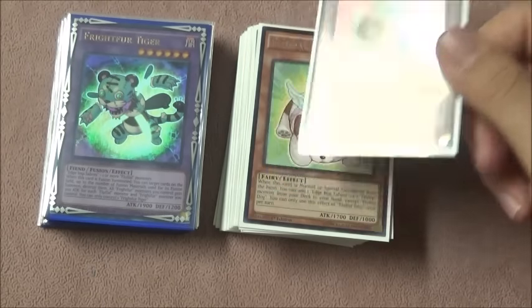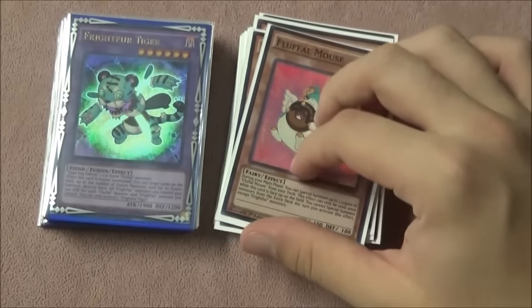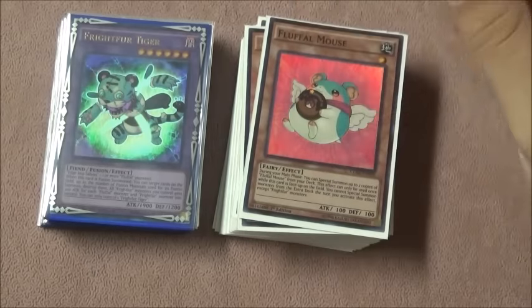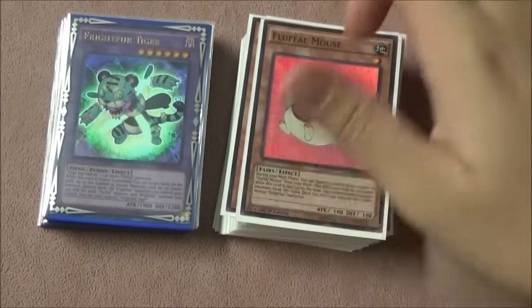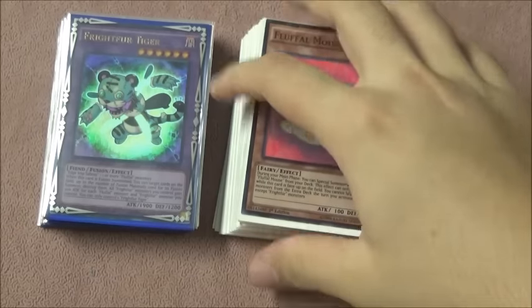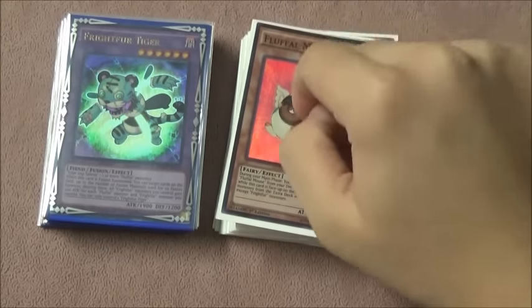Anyway guys, this is Hank Saber giving you my Fluffal/Frightfur OTK deck. It's quite fun — I advise you to build this on Devpro, Yugio Pro, or any dueling network site. Real life is also an option; it costs about 20 bucks, so pick it up. Next I'll be profiling Deskbots, which is a very special deck profile I've done well with in multiple tournaments, so stay tuned. This is Hank Saber signing off — peace guys!